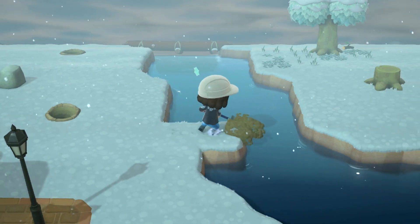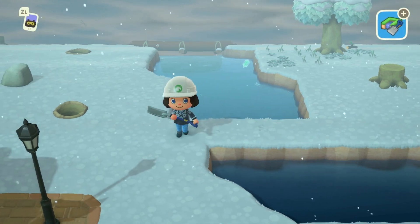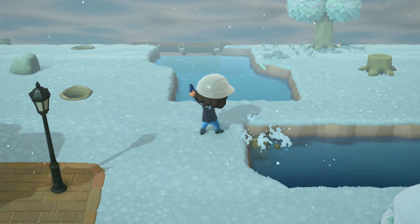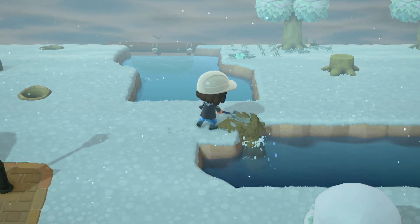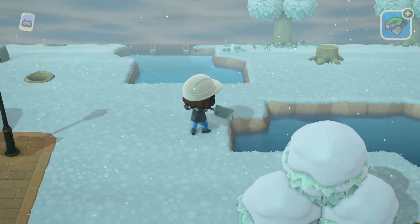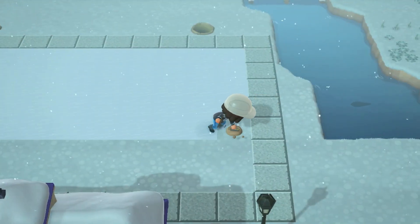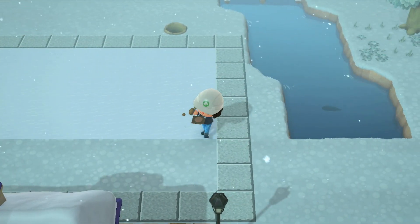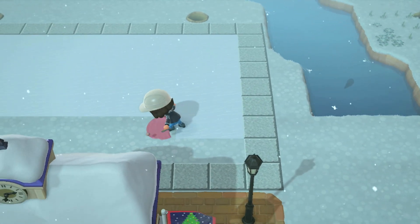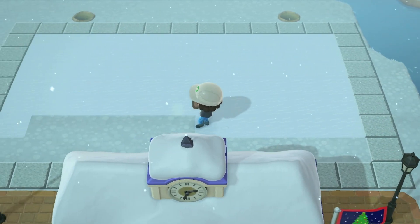This is where my waterscaping comes in handy because the river flowing to the right of resident services is in my way for how I want to do this, so we're going to close it in a little bit. Now it's time to actually place the ice down — I decided to outline it using the solid stone tile I have on the edge of my paths, which I think is a really good way to frame it up.